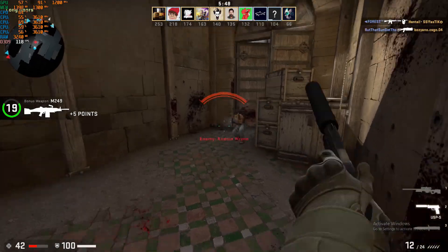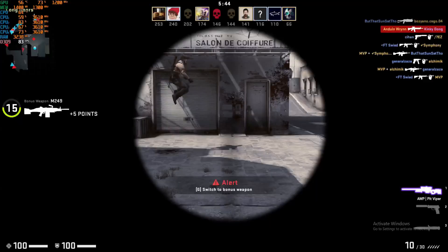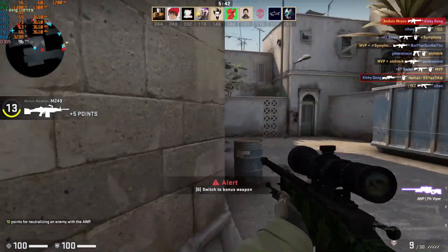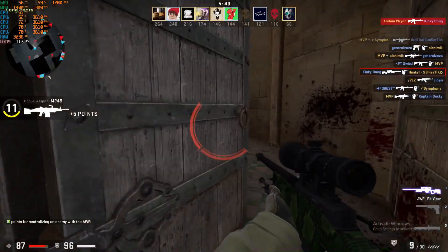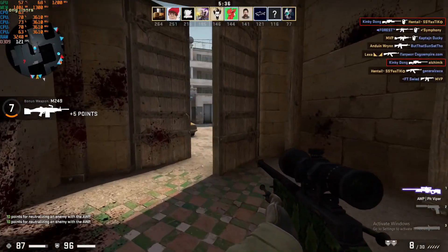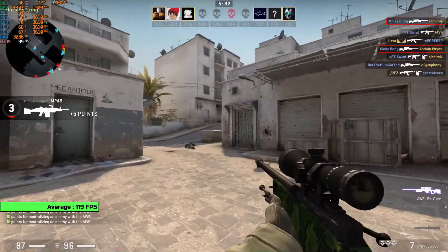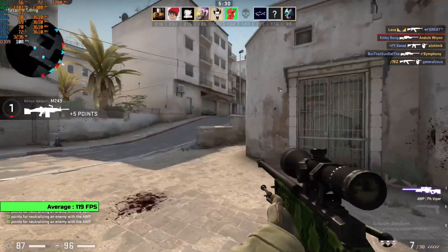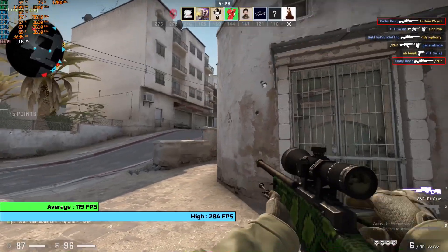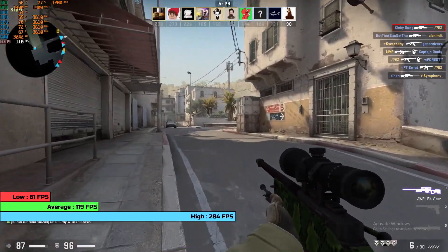Let's start off with something simple — CSGO. It's a competitive eSports title best played with high FPS. Since the game came out around the same time as the graphics card, it makes for a great combo. I turned anti-aliasing down to 2x but slammed every other setting to max at 1080p. In deathmatch — one of the most intensive game modes — I got an extremely impressive average of 119 FPS, with highs of 284 and lows of 61. The game ran extremely smoothly with basically zero stutter, making it ideal for competitive matchmaking on a budget.